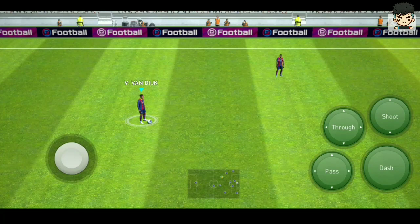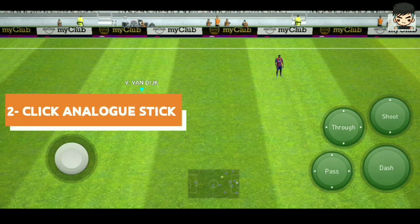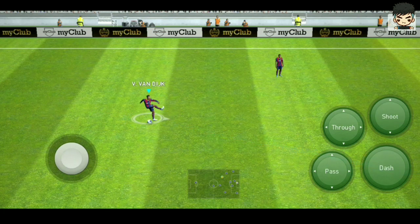The fake shot is an easy and simple skill you can perform with any player. The first step is to click on the shoot button. The second step is to click on the analog stick. So it's only two steps: first click shoot, then analog stick. That's it — so simple.